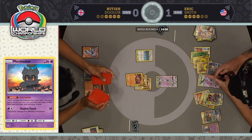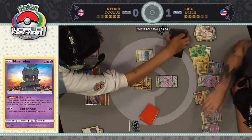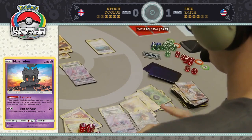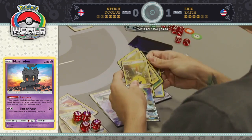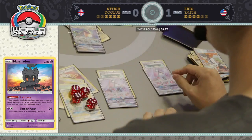We have Let Loose — how loose did we get? Four cards each. Nittish's hand is pretty good off those four: there's a Guzma, Beast Energy, another Guzma, and Parallel City. Eric plays Parallel City, reducing Nittish's options. What do you get rid of here if you're Nittish?